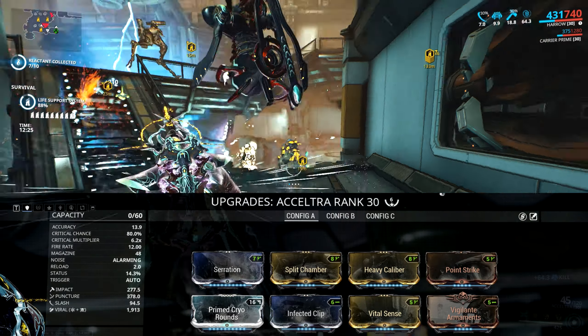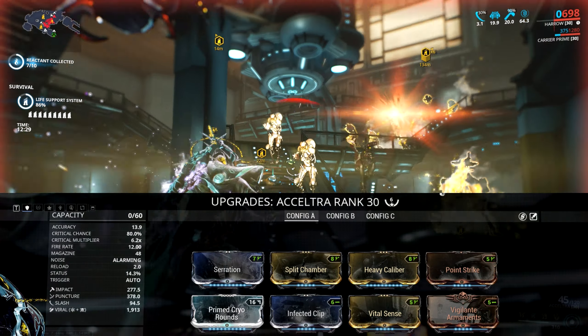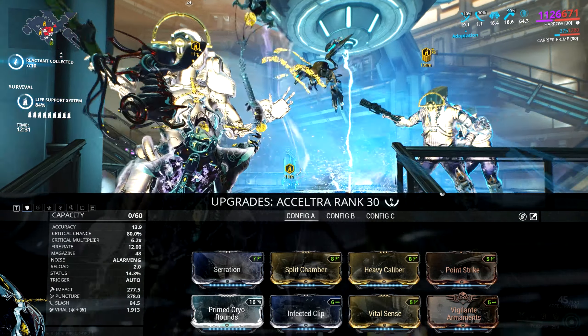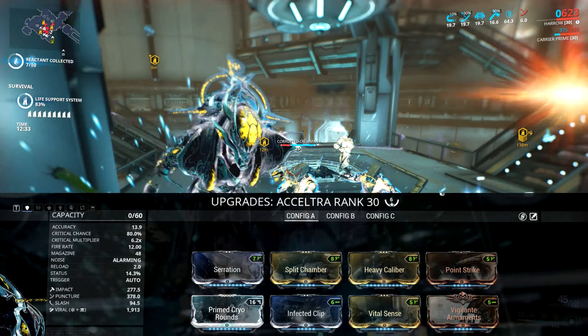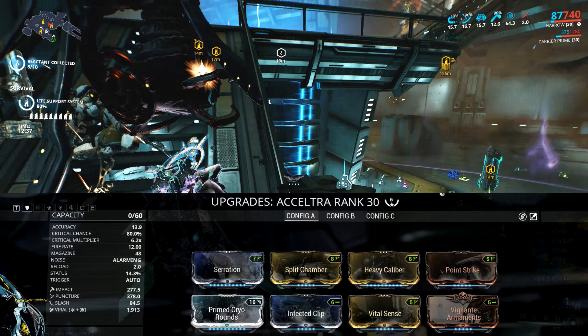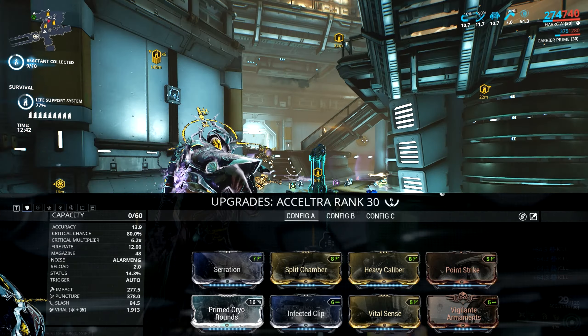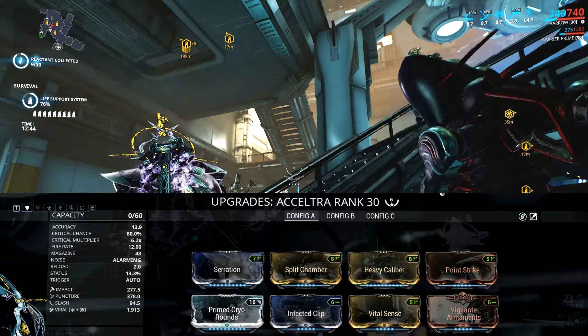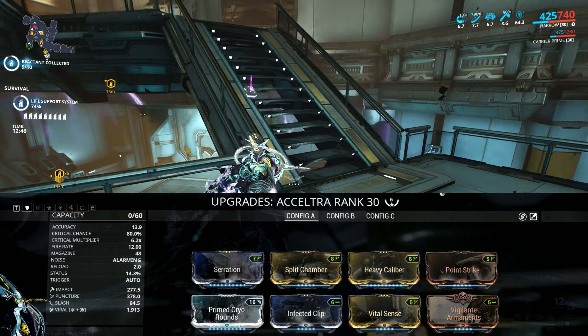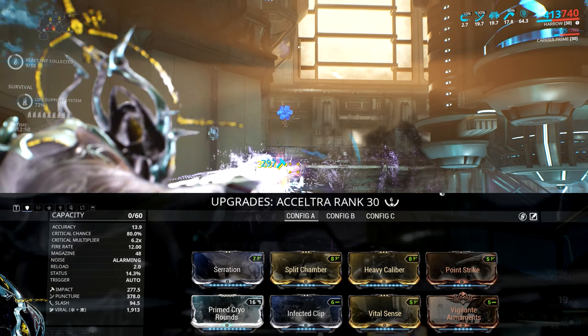Serration, Split Chamber, Heavy Caliber — since I don't care about directly hitting enemies with it — and that additional damage plus the increased speed makes it demolish groups of enemies super quickly and efficiently. Then crit mods: Point Strike, Vital Sense. Vigilante Supplies gives additional multishot, and combining that with carrying Carrier gives a much higher chance of upgrading crits from yellow to orange.